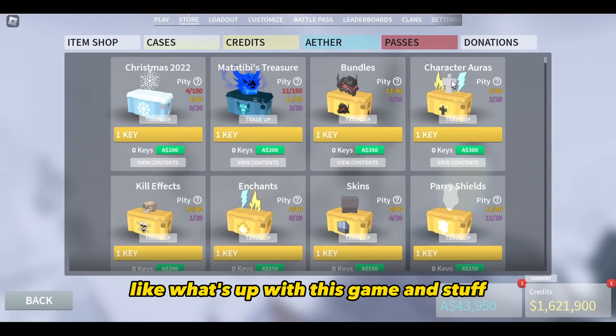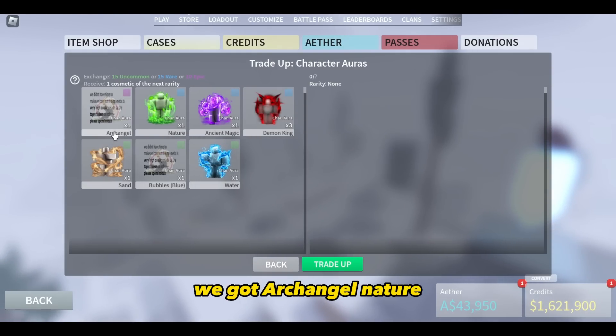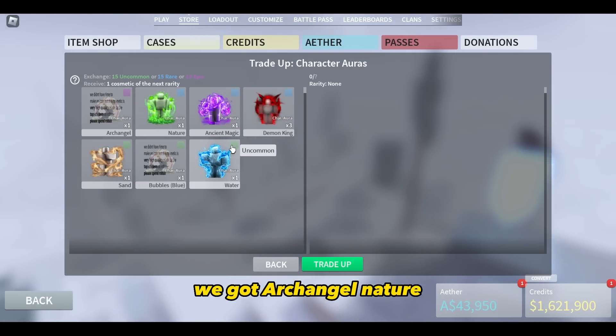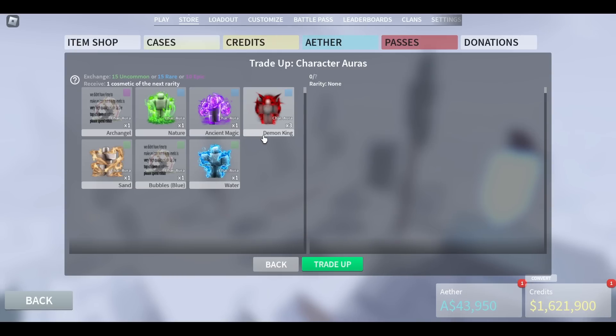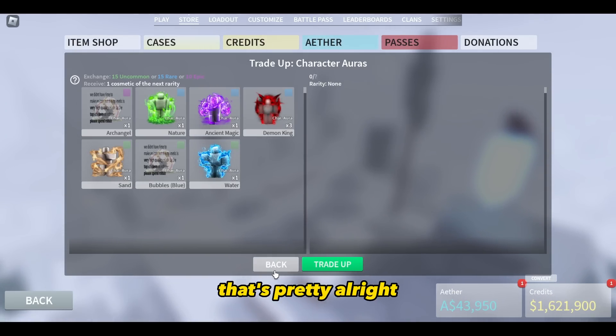We got zero Legendary guys — that's how it is, man. Like what's up with this game? For character armors, I don't think we got too many. Let's check it out. We got Archangel, Nature, Ancient Magic, Demon King, Sand, Bubble, and Water. That's pretty alright.